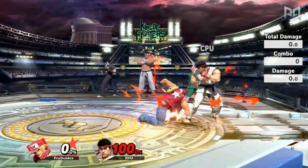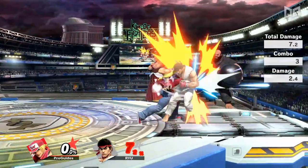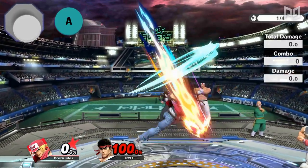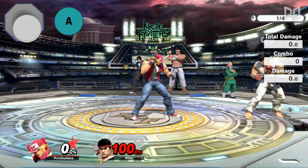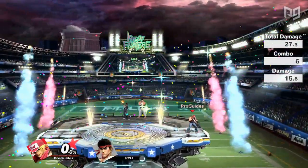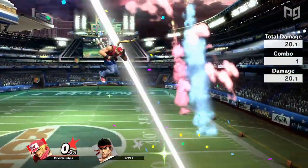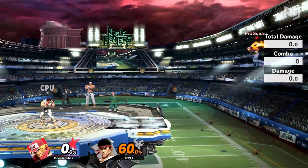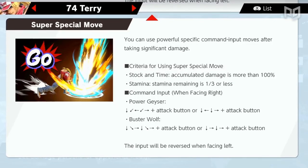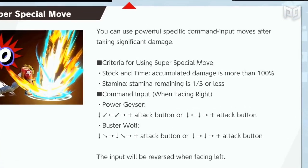Terry's down special is Power Dunk. Coming out on frame 6, this is one of Terry's most consistent combo tools. The command input for Power Dunk is forward down quarter circle forward — otherwise known as the shoryuken input. With the command version, combos like jab to Power Dunk can become kill confirms. This move also has a spike hitbox, but it's designed not to combo into it. Power Dunk is also a great recovery mixup due to its high arc and large hitboxes. Last but certainly not least, we have Terry's super specials: Power Geyser and Buster Wolf.